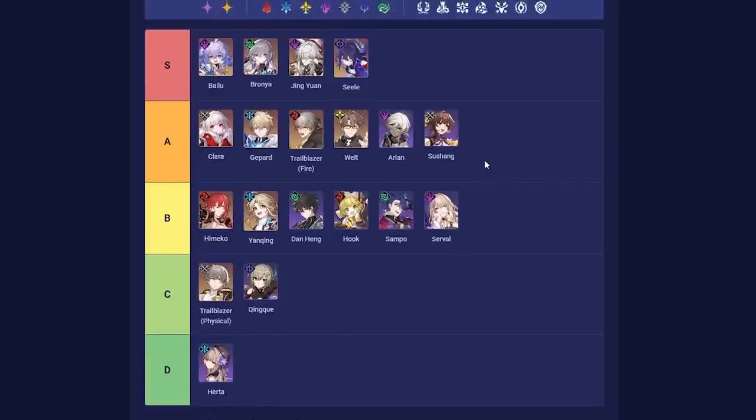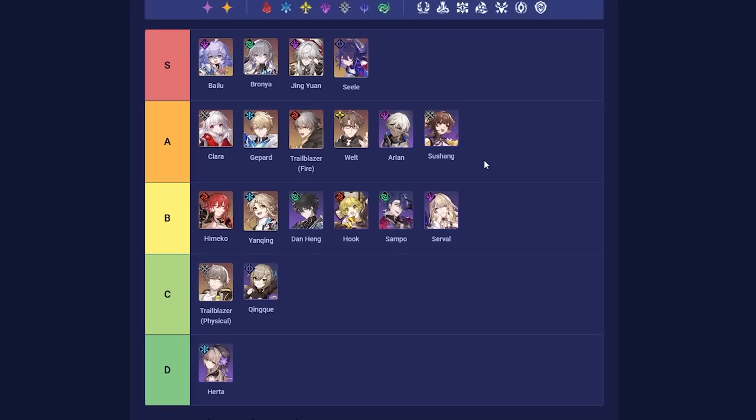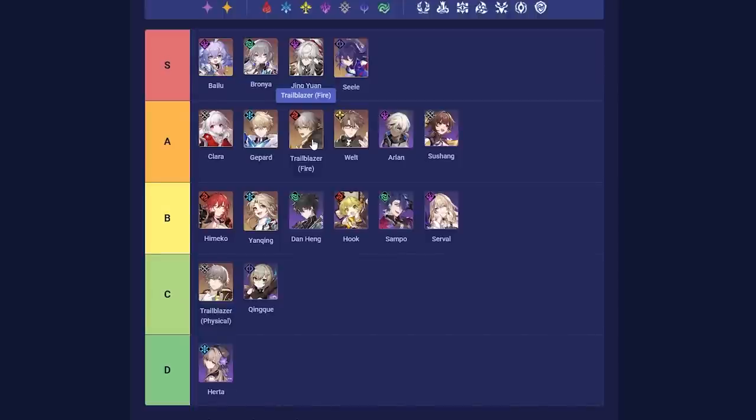Trailblazer Fire is a pure free-to-play option and an absolute monster. They're a preservation sustain-themed character played as a pure support, basically spamming basic attacks to fuel the rest of the team — they're the person fueling Sushang's skill point costs. By virtue of being a preservation unit, they have access to high-utility light cones that increase threat so enemies attack them, or reduce the whole team's damage taken. They also shield the entire team for a non-negligible amount on every single action including ultimates, which adds up quickly in AoE fights.